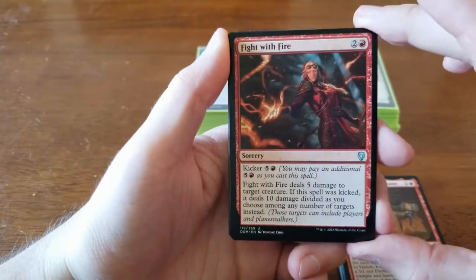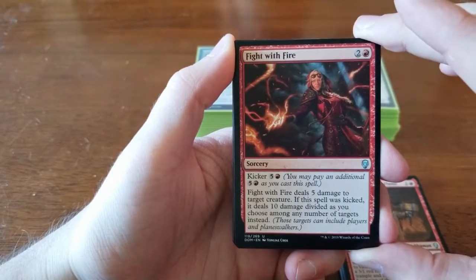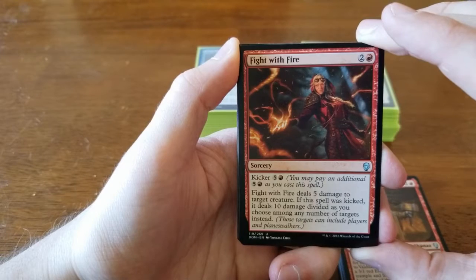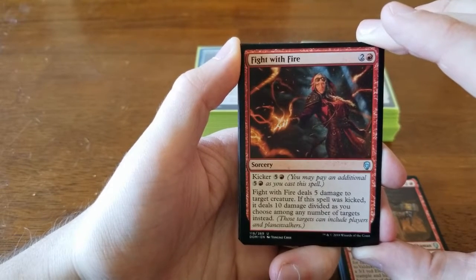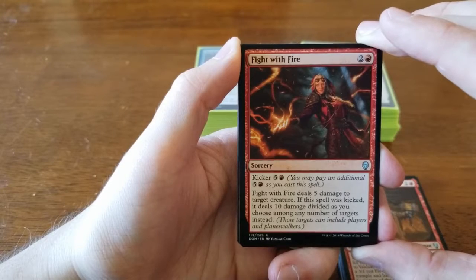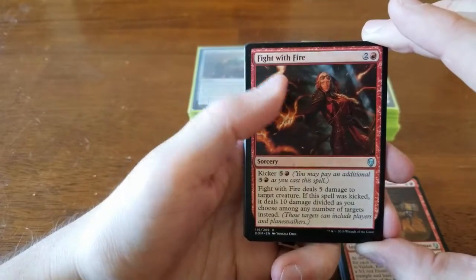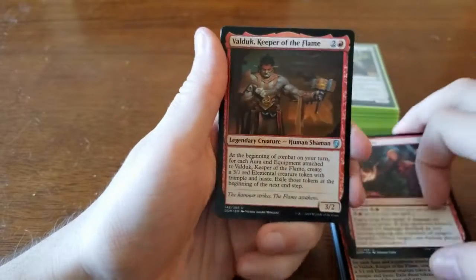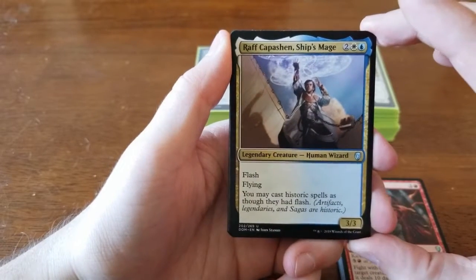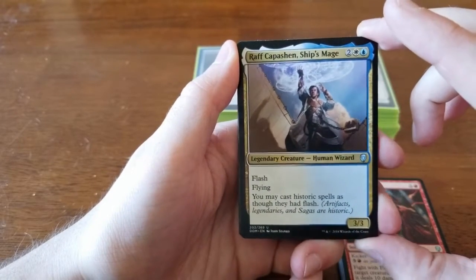We have Fight with Fire — two and a red with a kicker of five and a red. It deals five damage to target creature, and if kicked it deals ten damage divided as you choose among any number of targets. Hitting someone for ten is very powerful but the total cost is nine — I didn't see anyone kick it. We also opened Raff Capashen, Ship's Mage — a flash flying 3/3 who lets you cast historic spells as though they had flash. He was in the blue-red-white deck and there's an important card coming up where that flash ability really mattered.